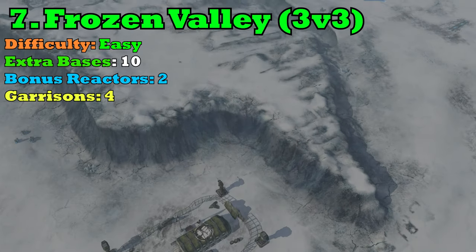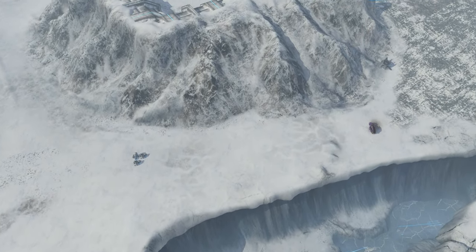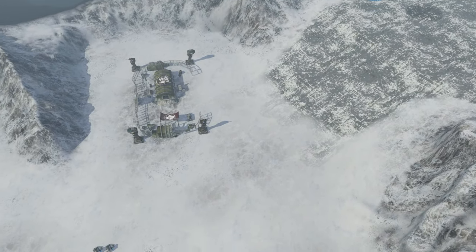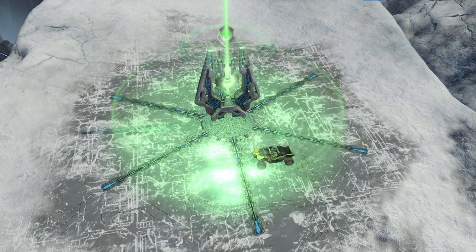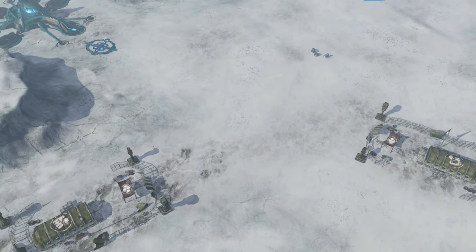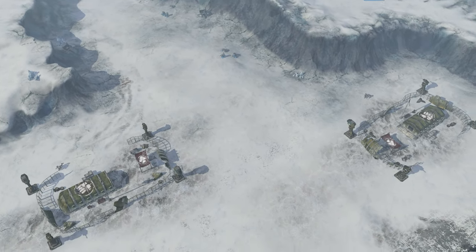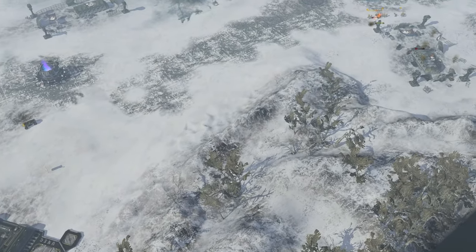At lucky number 7, we've got the 3v3 Frozen Valley — very wide open with lots of space to fight in, so you know there's lots of chaos going down. Glacial Ravine is a wet fart in comparison to this map. Frozen Valley has another Forerunner Spire of Healing right smack dab in the center, and also two bonus reactors in opposite corners. It also has 10 extra expansions you can clear out and take to build up your muster. You and your team want to make sure you take control of the Spire of Healing to keep your Covenant leaders healthy and your armies well-kept.